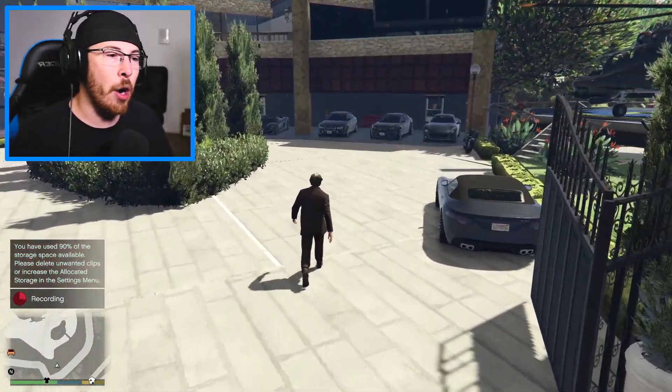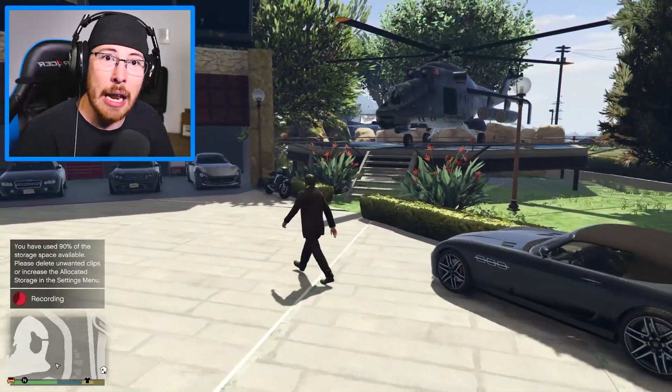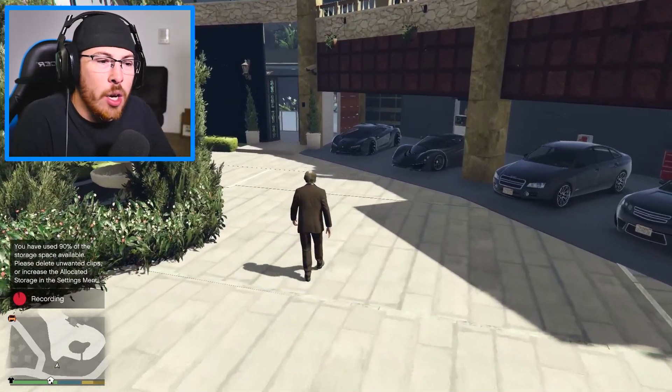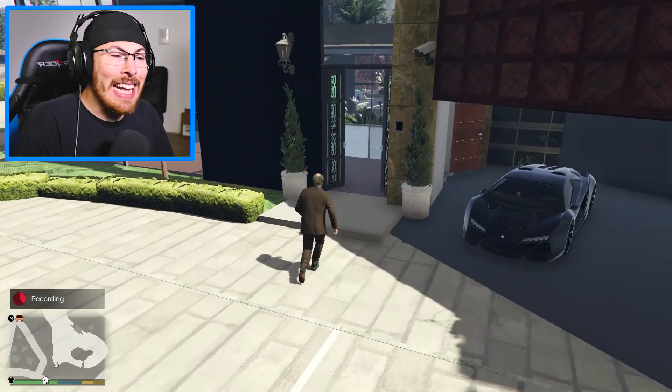This is what we're going to do — we're going to go into the party and we're going to check it out. We got some nice cars. Someone brought a helicopter to the party. I don't know what's really going on. We're going to go ahead and walk around and see what this party has to offer. So let's take the tour.